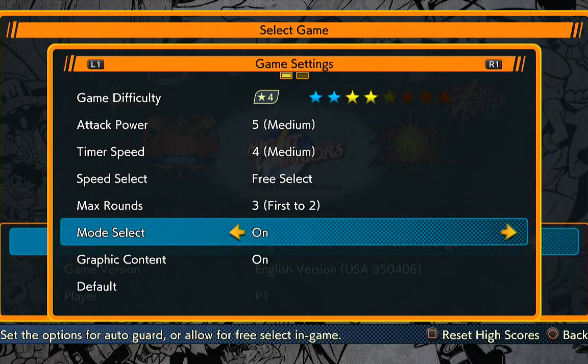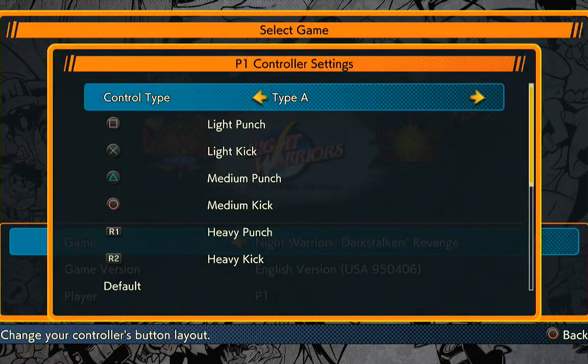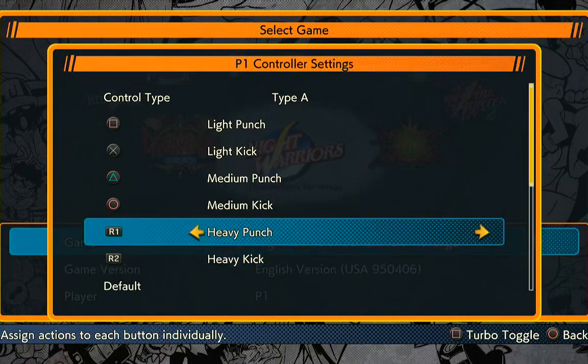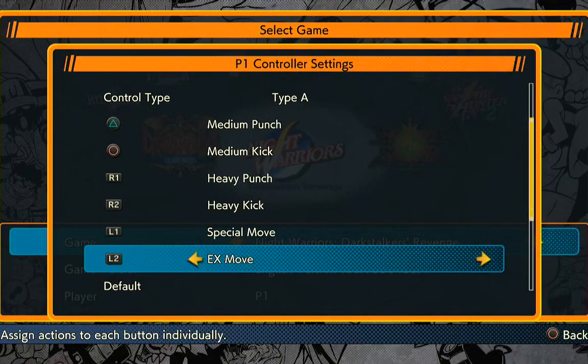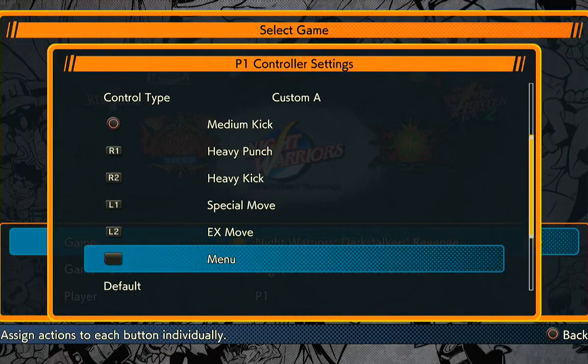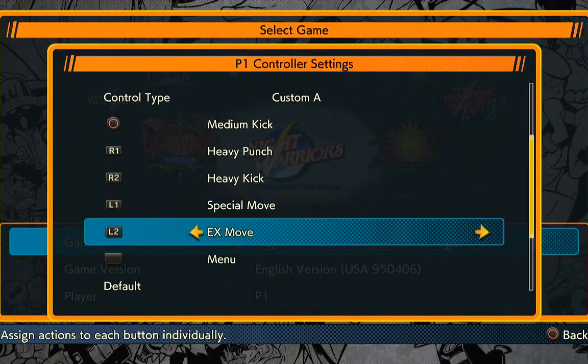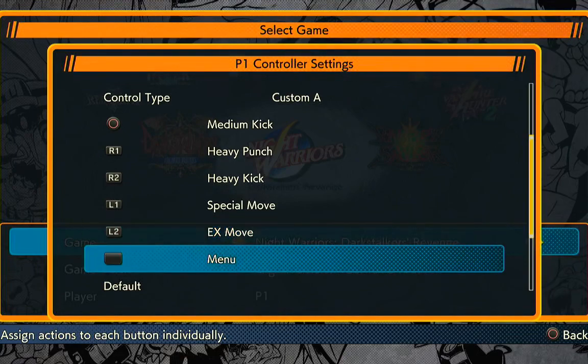What mode select are we doing? AutoGuard? That's cool. EX settings, light reduction — I don't know what light reduction has anything to do with this. Heavy punches are on R1 and R2, so that's fine. Special moves can be automatically performed with the L1 button, which is really interesting. Because you might want to change that to do triple button presses. You can map these for individual characters — that's interesting.